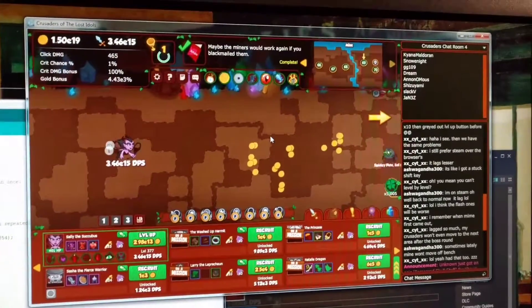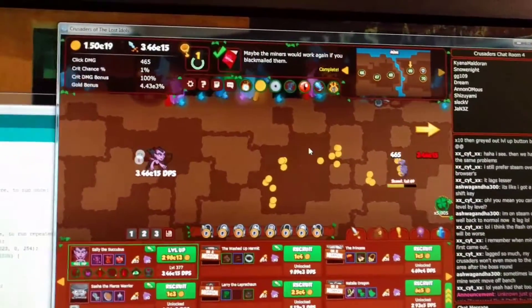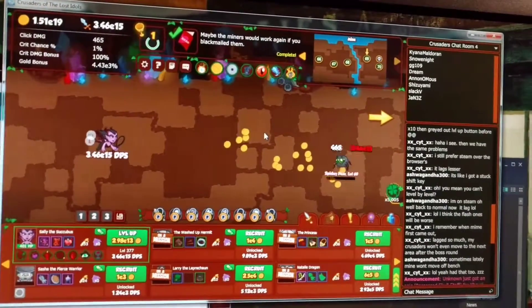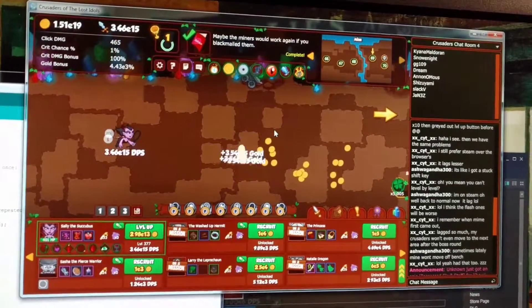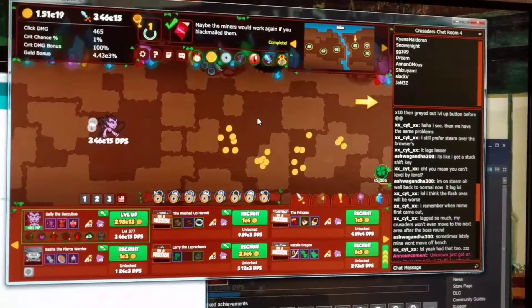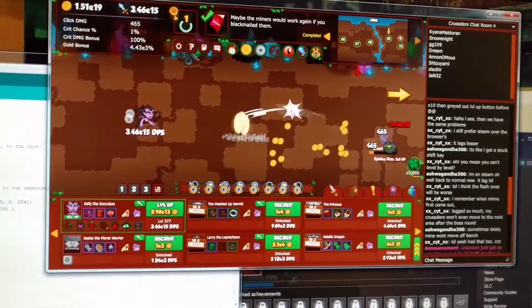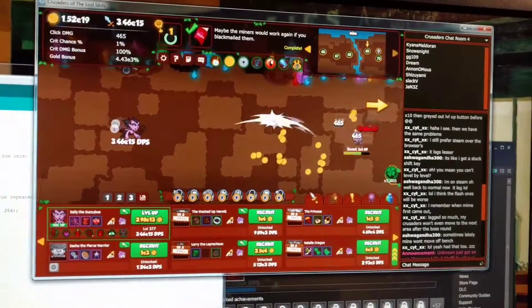I'm going to file this one away under Stupid Computer Tricks. There's this game called Crusaders of the Lost Idols — it's like Cookie Clicker or any other idle game, where at some point you click through to get points. In this case you click to attack monsters, or there's an automatic DPS that the different characters already do.